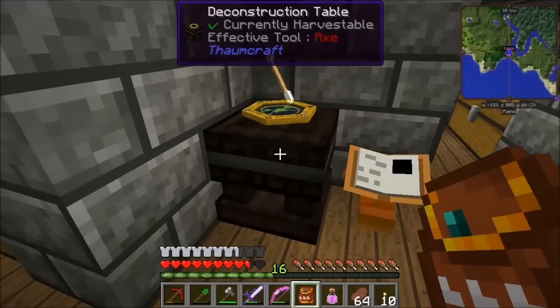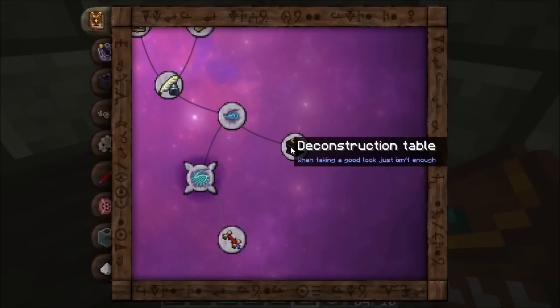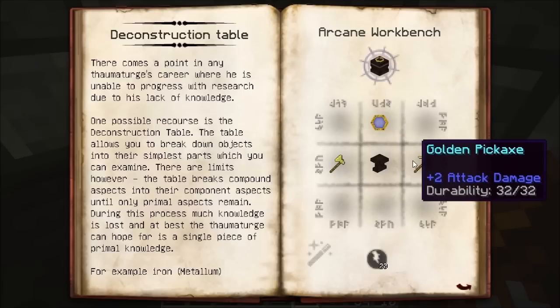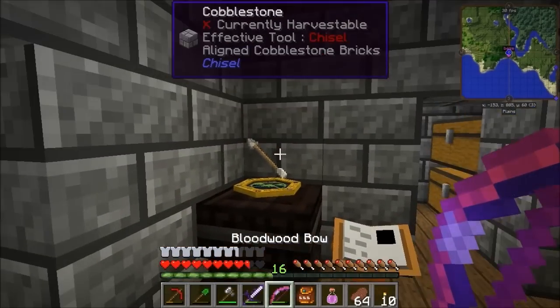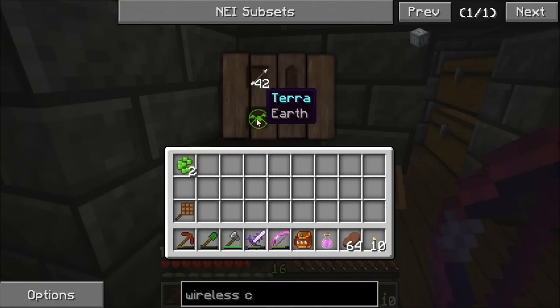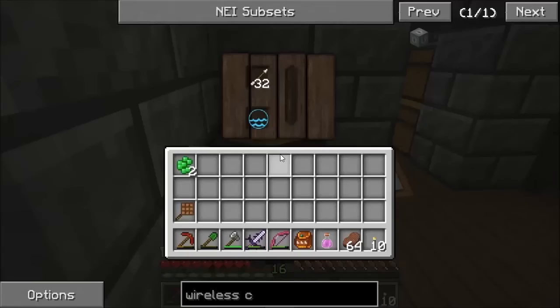I made a deconstruction table, which is pretty straightforward. It's in the basic tab, and it's just a table, a thermometer, a couple of golden tools, and some pedicite on your workbench. Things you don't use — I've got an infinity bow so I don't need arrows, so I've thrown the arrows I've been looting off skeletons in there. Every now and again it gives you a free primal aspect. It's quite a low chance, but rather than throw things in a bin, you might as well. It's giving me a terra and an aqua — so it's just adding more aspects to my table.